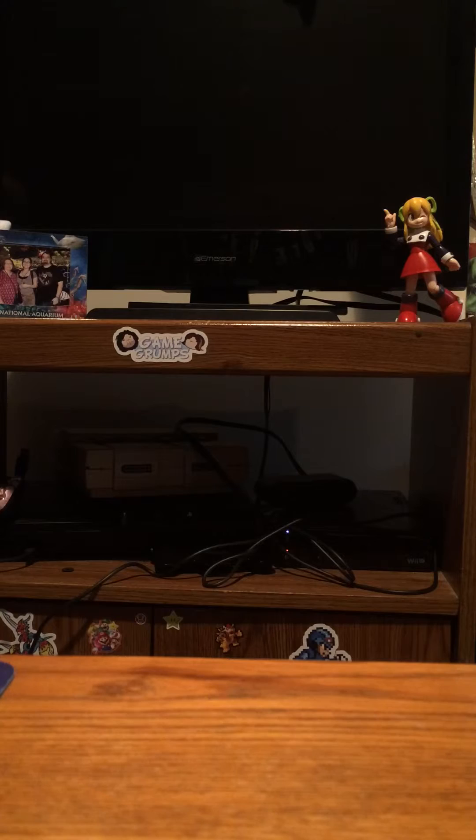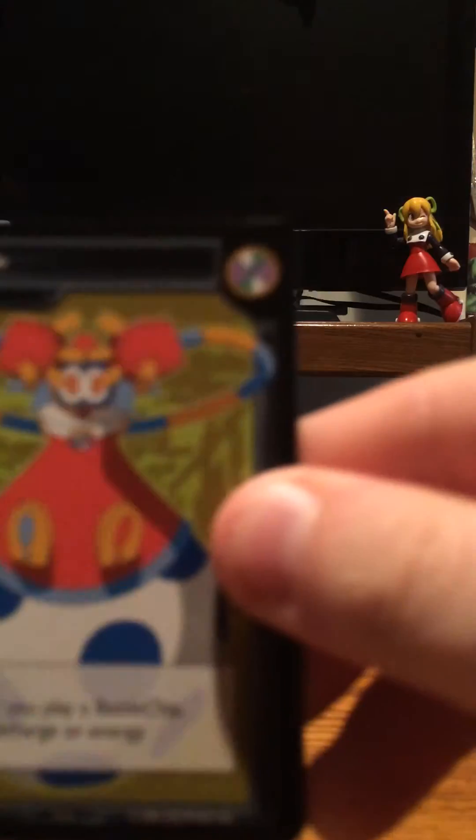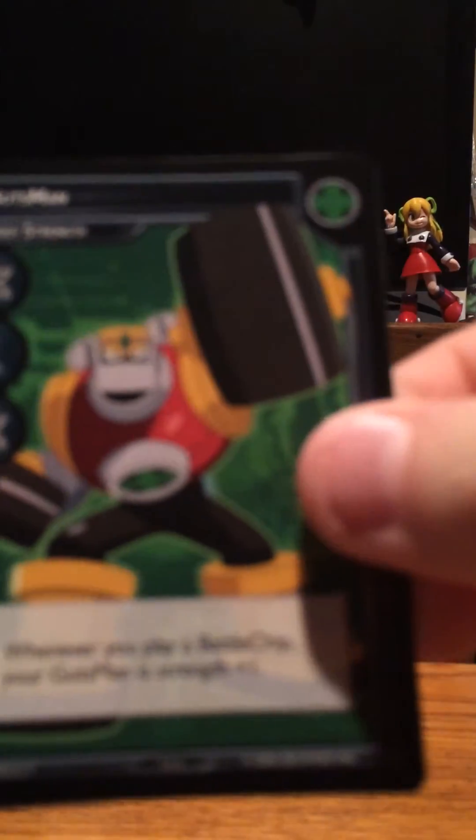Extremely good pulls out of these 10 packs. I pulled Wacko Man, Guts Man, Roll — very happy about that — Elec Man, Magic Man, Color Man, and the Jealousy Ultra Rare Battle Chip. Really good opening for the first 10 packs, and I still have 44 packs left to open. If you guys like this video, please leave a like, hit subscribe if you want. I'm going to upload more stuff periodically throughout the day and throughout the week. Thanks guys for watching — stay tuned for more videos.